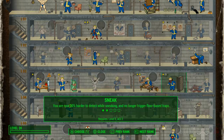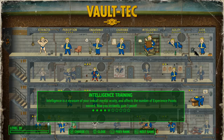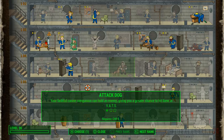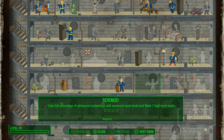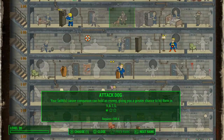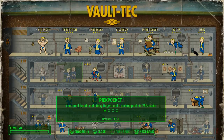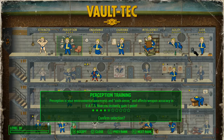I need to upgrade the ammo perk, but I need Intelligence for that. I remember I wanted to unlock Science to upgrade some weapons. I think I'll go with something else — where's the Rifleman perk? Perception — I'll go with Perception, because I keep missing in V.A.T.S. and it annoys me.